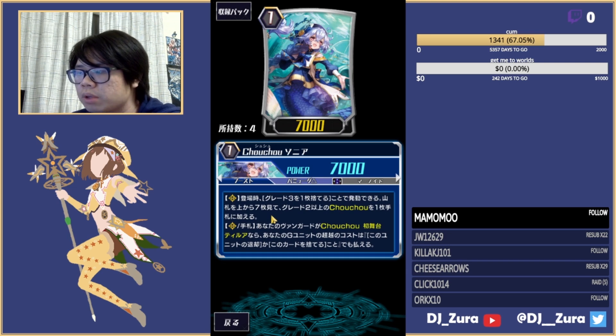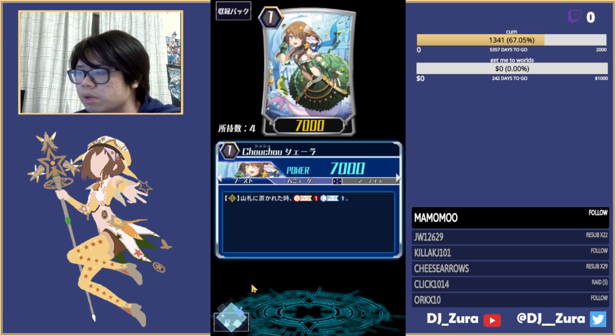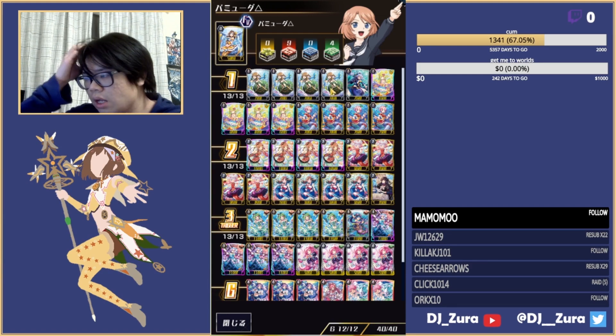The one-of grade one — on play you discard a grade three, check the top seven, and add a grade two or higher Shushu unit from among those top seven to your hand, so you can dig for stuff. Her other skills are hand and rear: if your vanguard is specifically the grade three Turia when you're paying for stride, you can pay the stride cost by either discarding her or retiring her depending on where she is. I think the counter charge one is more valuable personally, since this deck really values extra soul and counter blasts. But this card is perfectly serviceable — if you want to play more of her, you can cut down on the other card.